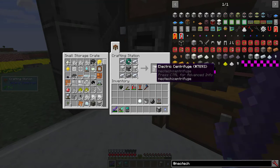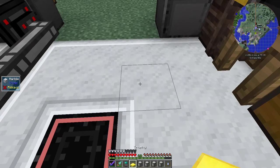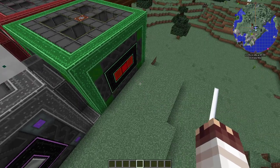The machines I need are: thermal binder, electric centrifuge, electric solidifier, electric crucible, and with that a trophy, electric crusher, and electric alloyer. I'm going to create a new building for my Neotech machines, so I'll see you in a bit.